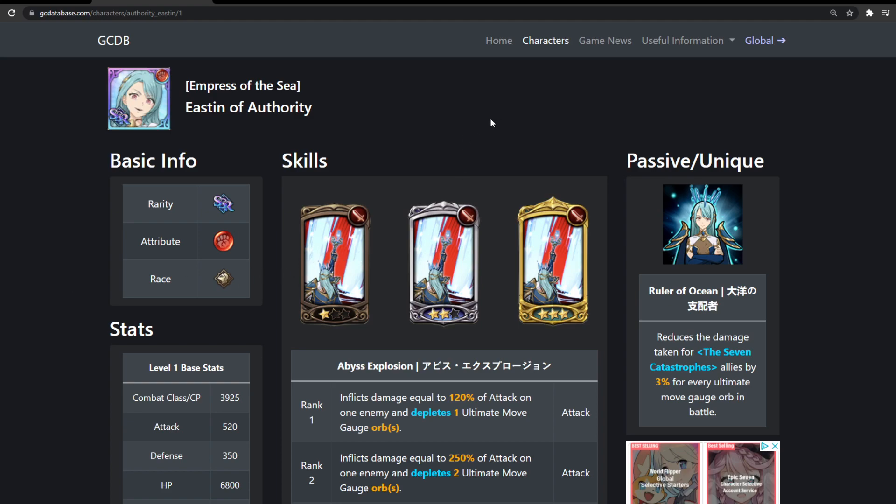Alright ladies and gentlemen, welcome to my channel. We're gonna be going over whether you should summon for the new Awakened Easton and Mono — the base Mono. I called her Awakened Easton or Awakened Mono in my PVP video on accident, but yeah we're gonna be showing off her kit and the banner, which I'll probably have to pull up because I forgot to bring it up.